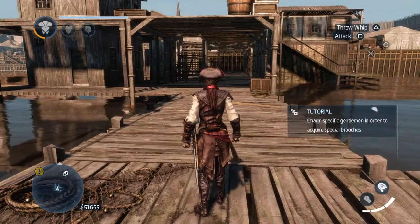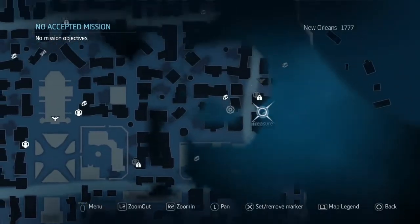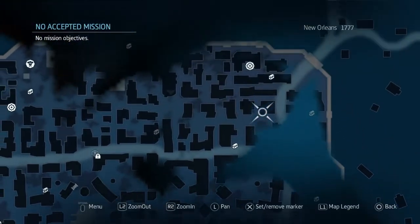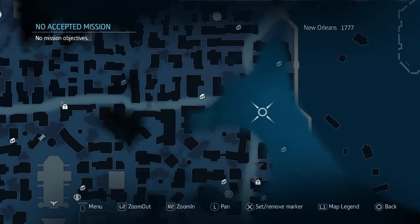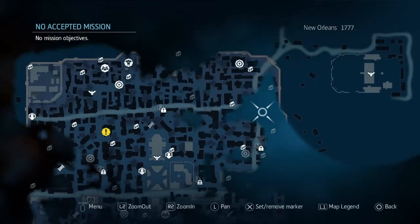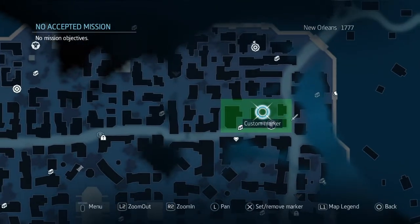So we land back in New Orleans and we have to make our way up here to this area of the map. And when we get closer you get the trigger by Eridutu and we're going there.